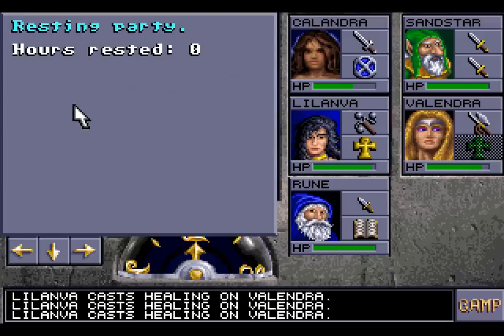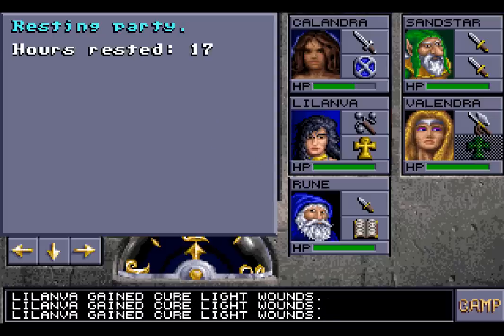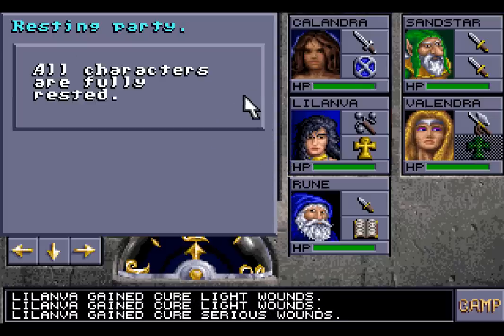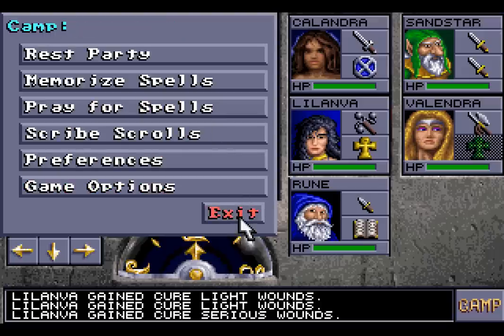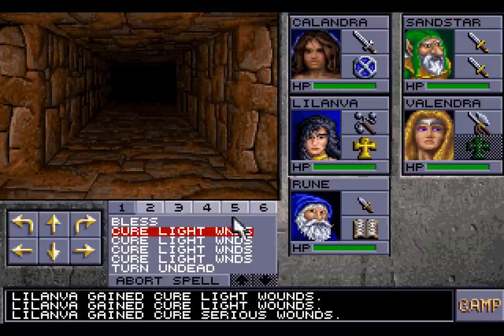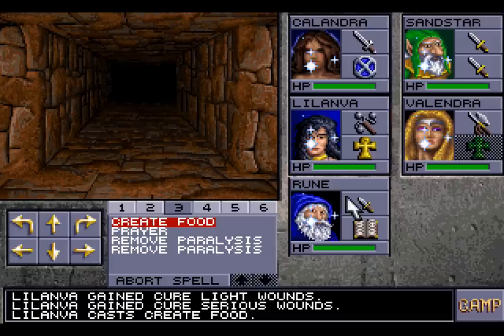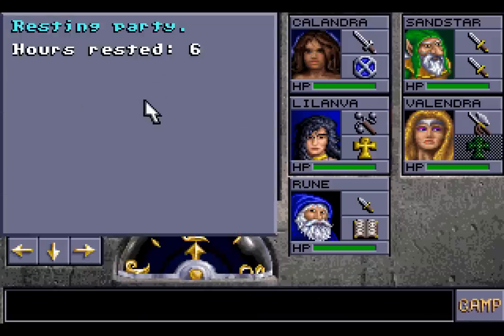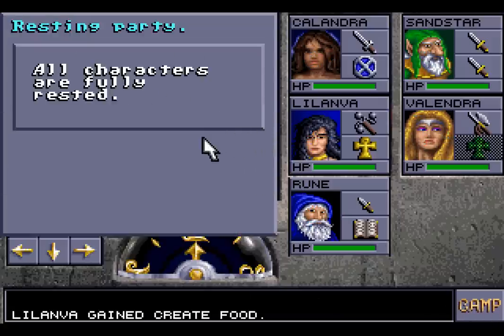Let's do some resting. We need to rest, get all of our spells back, all of our health, and also use the create food spell to get even more food. I don't want to go to another floor without a steady supply of rations and everything else we need to basically live. Create food, that is done. Now we are going to rest, again! Eight hours later, we're good to go.